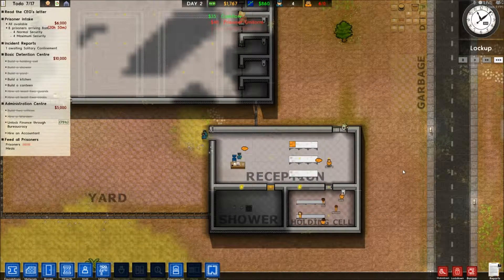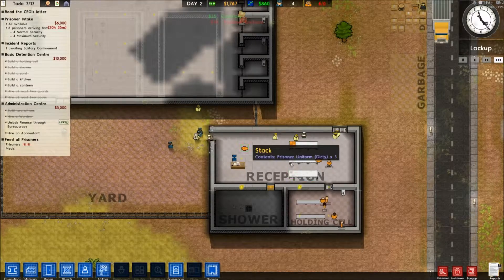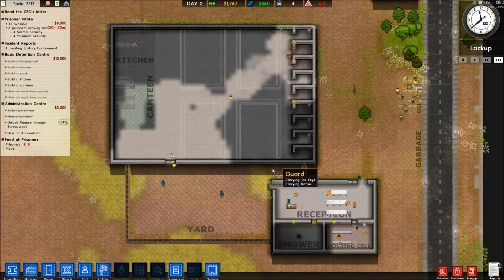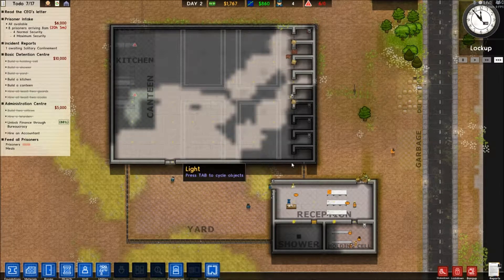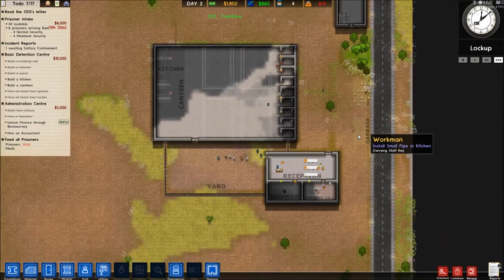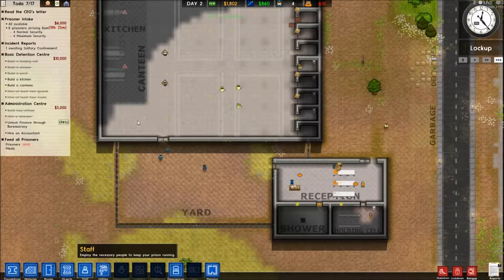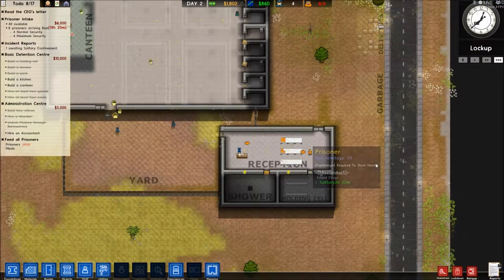Yeah, I can see in - that's good. I don't know how it works actually. I don't know where my cooks are - I did hire two cooks. Maybe they're invisible. Cooks don't generate line of sight, it seems.